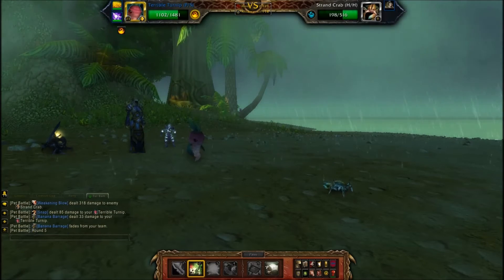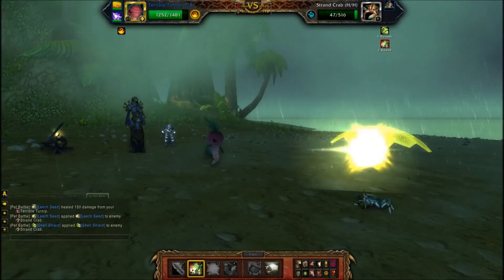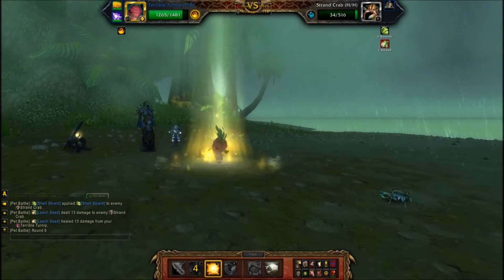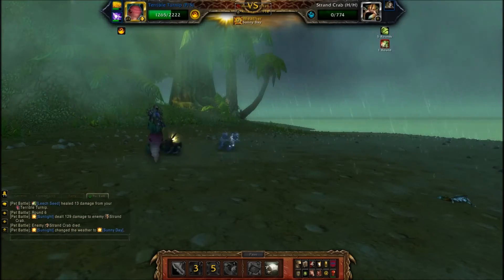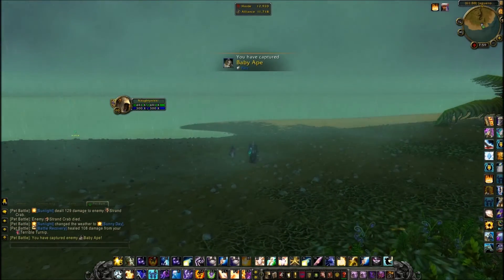There are two versions of the baby ape — I got the power power version, which is awesome. At level 25 it has 325 attack power, which is quite a bit for a pet. I'm going to power level it to level 25 and I'll show you guys some battles.